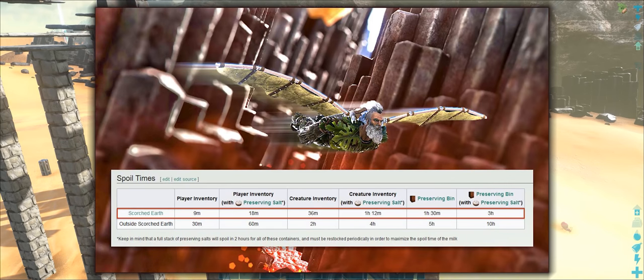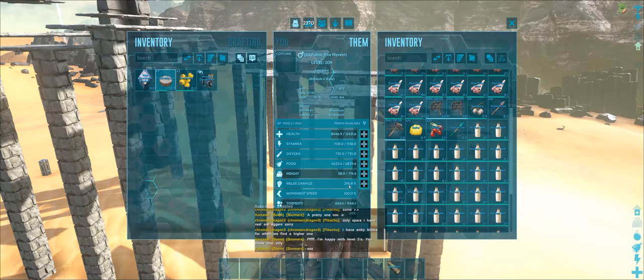If I bring up the table here for the spoil times with wyvern milk, you can see on Scorched Earth in that top row it only lasts for 18 minutes in your player's inventory, and that's with salt. If we move it to our dino's inventory, it lasts an hour and 12 minutes — quite a bit of difference.